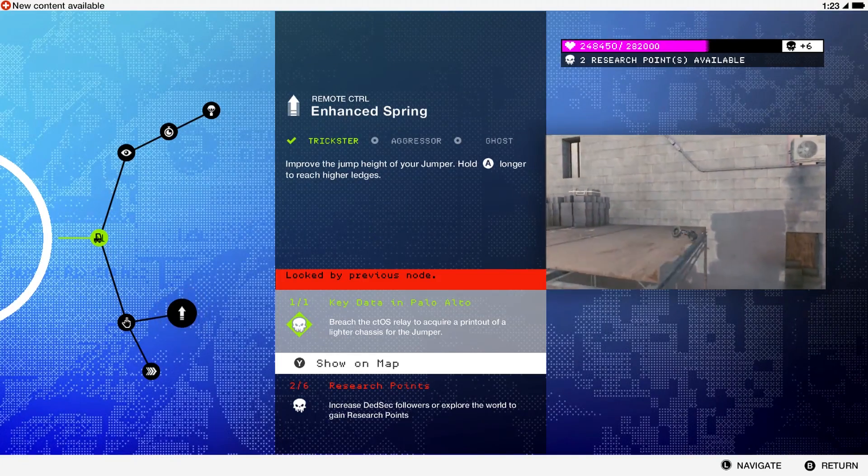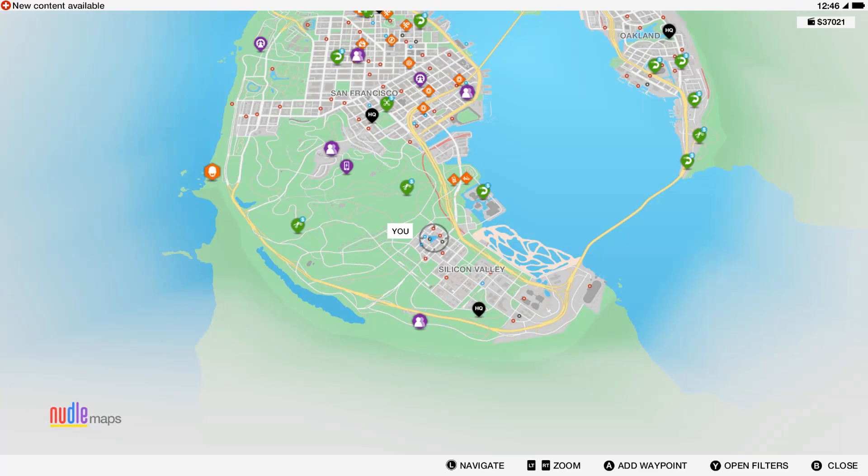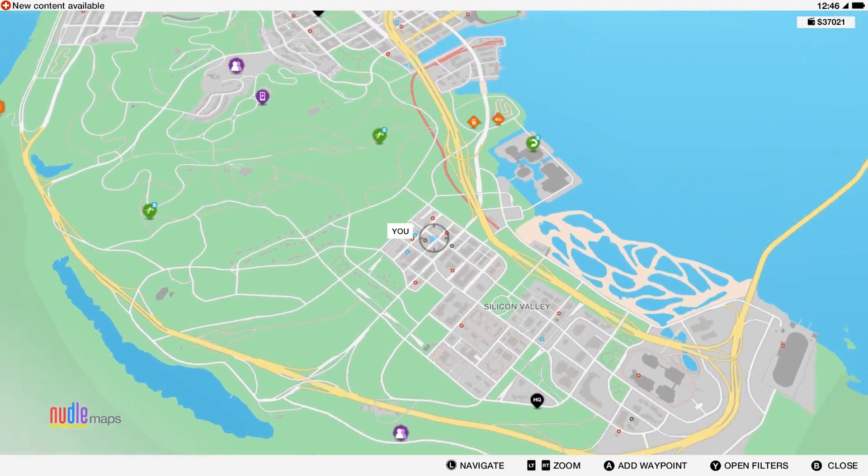Hey, what's up everybody. This video will be showing you how to find the Enhanced Spring key data for Watch Dogs 2. This key data can be found in the Palo Alto area and you'll need your RC jumper and quadcopter.